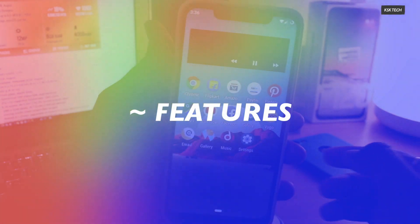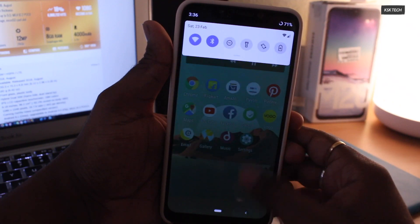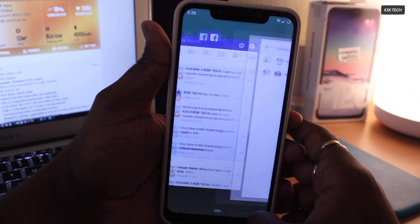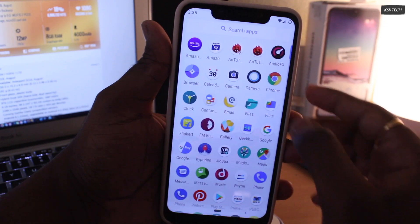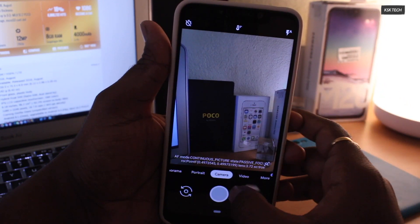Let's talk about the features of Lineage OS 16, which are actually working super fine. By default, you will get a Trebuchet launcher which is sort of minimal — it's kind of similar to a Pixel launcher and I really like it. You will also get a stock camera which won't work as intended and is malfunctioned. I recommend installing a Pixel camera, which actually works super fine, and you can take better pictures thanks to the Camera2 API.